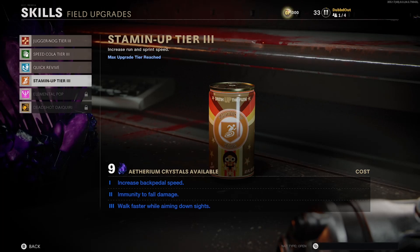Anyways guys, let's go take a look at these perks. The first one that you're gonna get for Stamina Up for spending one Ethereum crystal is gonna be increased back pedal speed. So obviously this is gonna be walking backwards — you're gonna be able to train backwards faster while aiming down and shooting at zombies. That's gonna be pretty helpful for not having them overrun you while you're trying to back up and shoot at them.